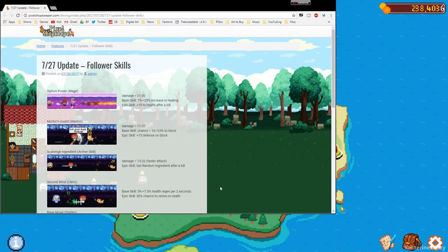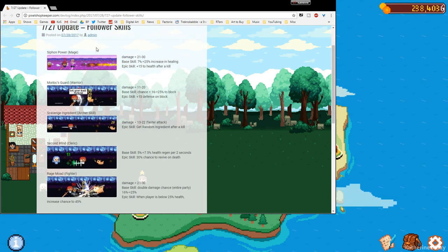Let me show that to you. You can go here — I've linked it in the description below if you want to check it out. Here are the names of the people: there's a mage, warrior, archer, cleric, fighter, et cetera. It tells you what they do, how much damage they deal, and their skills.